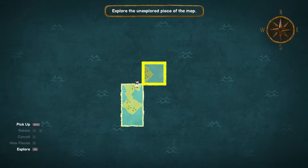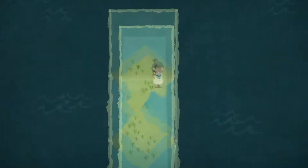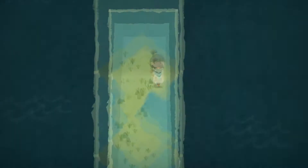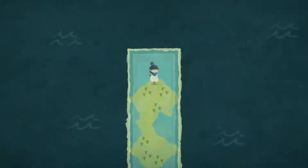So we want to explore this little piece up here. To make it actually fit, we're going to pick this and move it — if we put it right here, that looks like it would work. Let's grab this. And then we go here again. Yes, we found a new piece of the map.